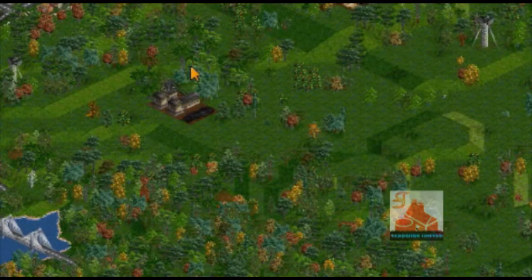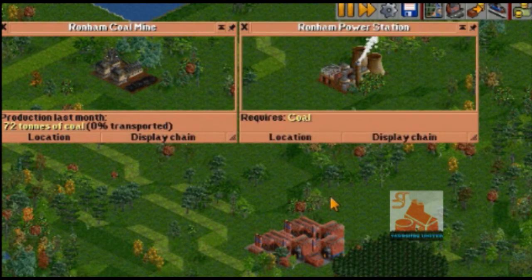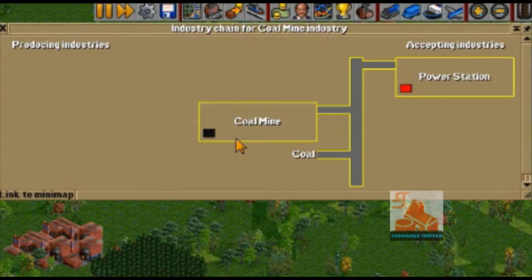Hovering over any button will tell you what it does. Left clicking on an industry will tell you more about its production. To make money in OpenTDD, you must take products from industries that supply them to industries that demand them. In order to find out which cargos go to which industries, simply click on an industry and select the display chain button.